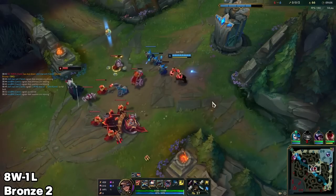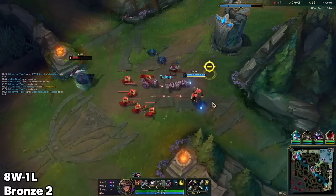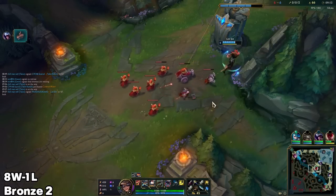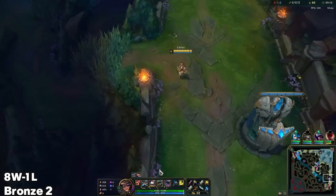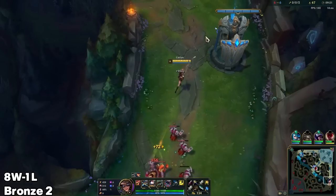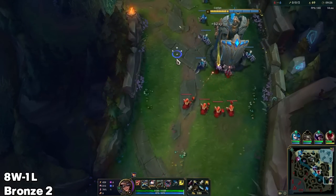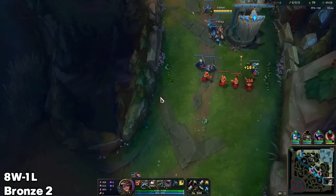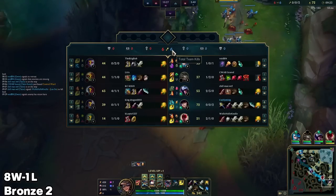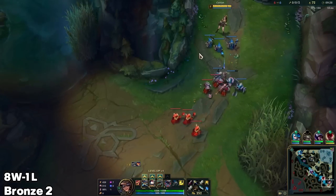Kraken Slayer will be necessary I think in the mid-game to kill Amumu and Rammus. I just don't know whether to do Kraken Slayer before or after Lord Dominic's. We'll see what we're dealing with at two items — I'm still flexible. So they are still here. We know Amumu has an ult by the way.